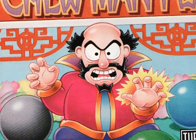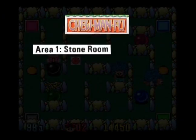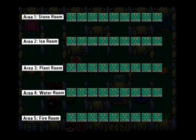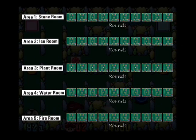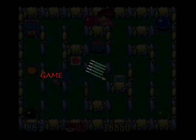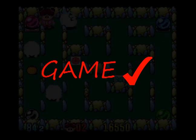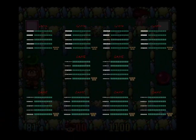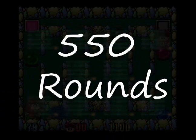Okay, grab your pencils. Chu Man Fu has a total of five areas. Each area has ten different arrangements, or rounds, plus five extra rounds at the end. Clearing these rounds completes a game. So therefore, each game has 55 rounds, and there are ten games in all, making a total of five hundred and fifty rounds.